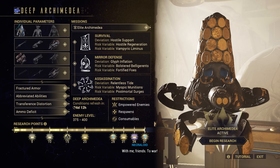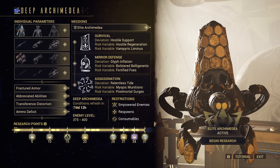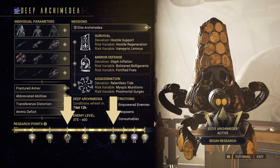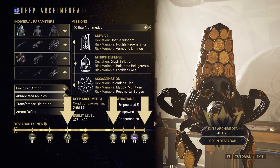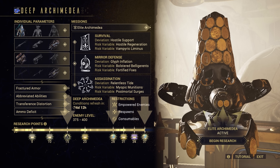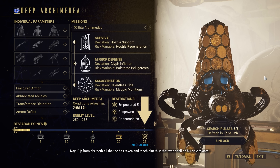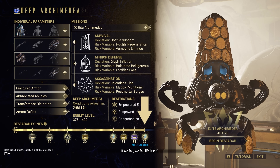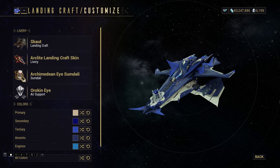Follow-up runs do not add to the research points, requiring you to meet all the challenges to get all the rewards. At 15, 28, and 37 research points are three fixed rewards of 3 Entrati Lanthorns, 20 Vosfor, and 50 Vosfor respectively. There's also the one-off rewards: at 25 points you unlock Elite Archimedia, and at 37 points you get the Archimedean Eye Sumdali to put as a HUD ornament on your landing craft.